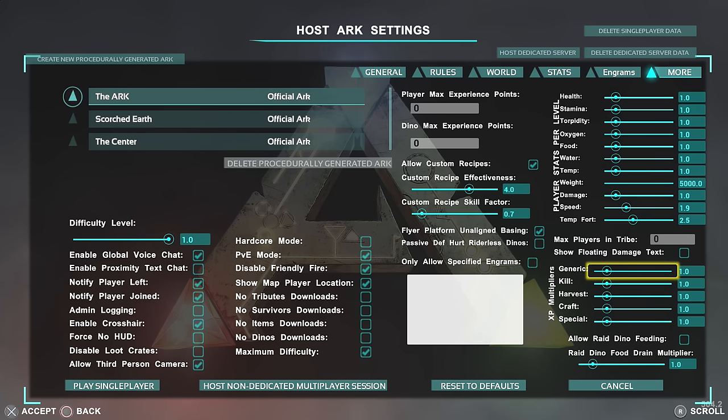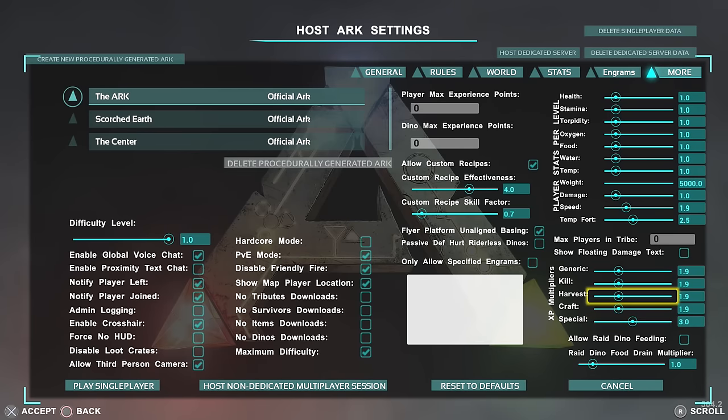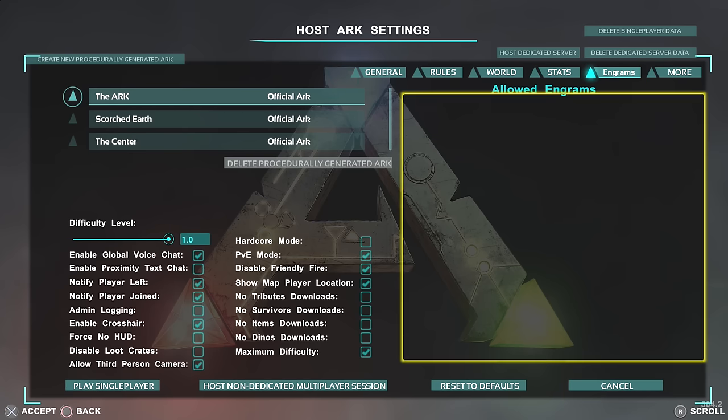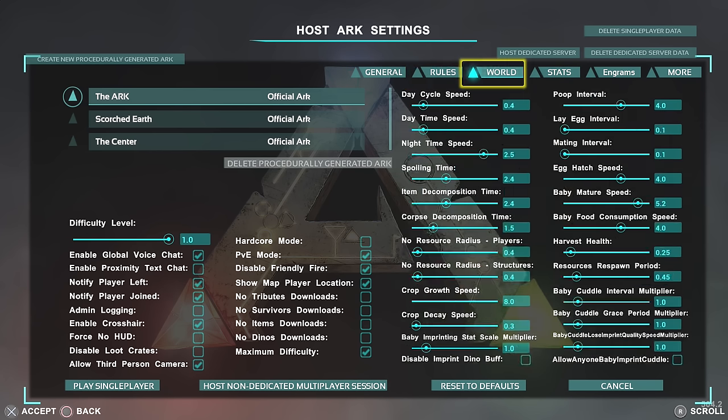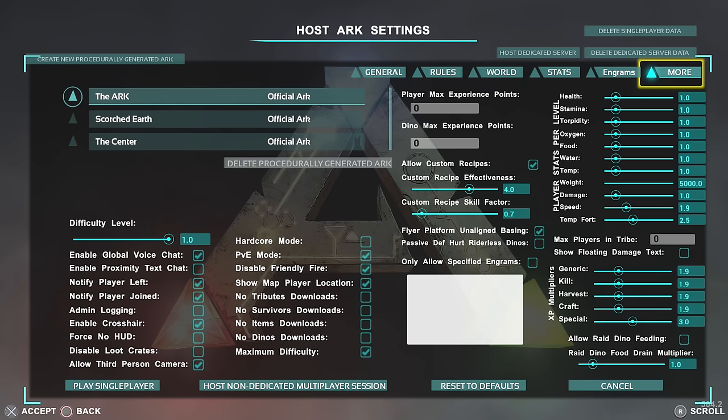For the XP multipliers in general — for generic things I actually increase it, normally at 1.9. For kills I have it at 1.9. For harvesting I have it at 1.9. For crafting I have it at 1.9. For specials I actually increase it massively — I go to 3.0 normally. So any special things you do, like killing alphas or bosses, you'll get even more XP. And that is pretty much it guys — that is what my world is. Fairly simple. Hopefully I've explained why I have some of these settings. Please correct me if I've said one of these wrong — even I forget what they do sometimes.